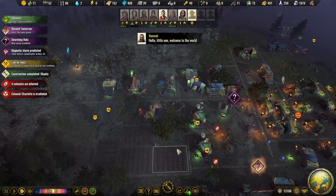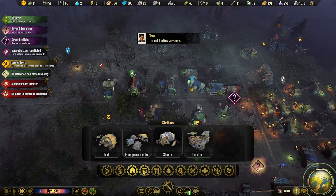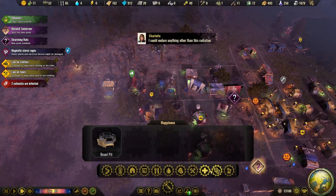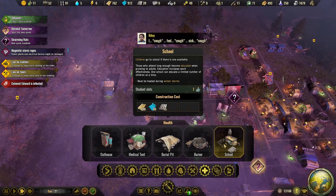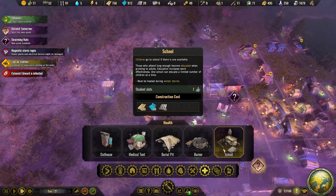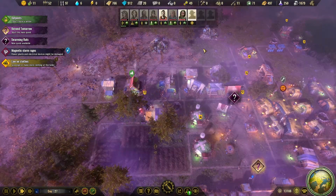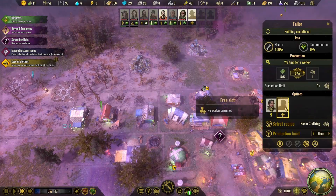Now back to what I was doing. We can't build the school yet — let's see, the school takes 75 metal and we still don't have enough right now. When we get around 75 metal I'll go ahead and try to build it. For clothing, let's wait and put another person in the tailor shop.